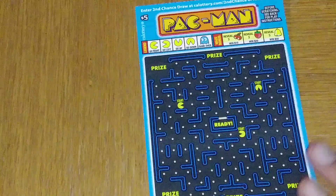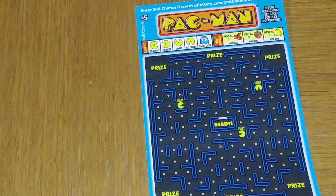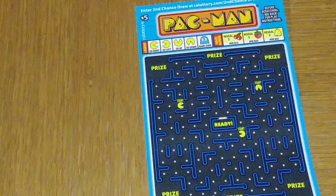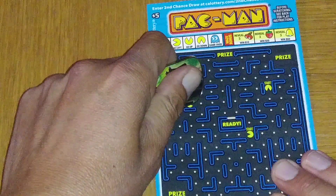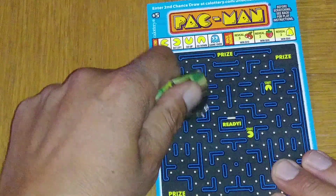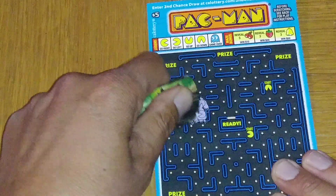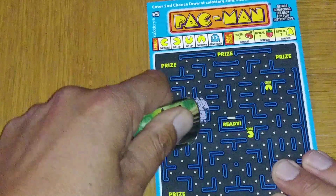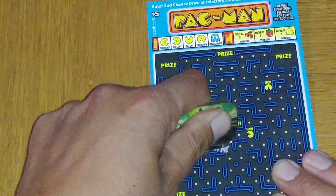Let's go ahead and start this game. How's everyone doing? Hopefully we can get a win — it really doesn't matter right now because I'm here to show you how to play. You see little Pac-Man there, he's going down. So let's go down, left, down, down, right, down, right, right, down.